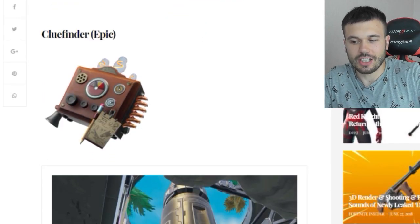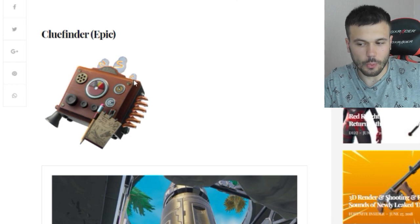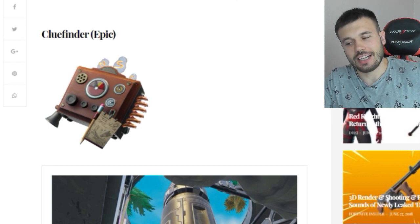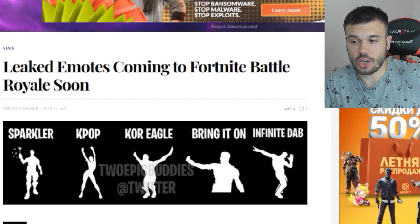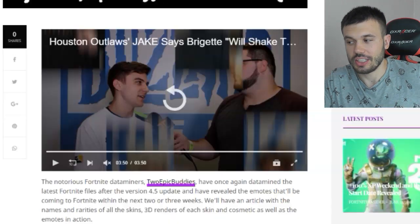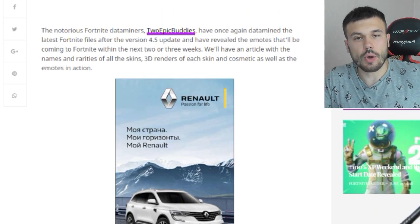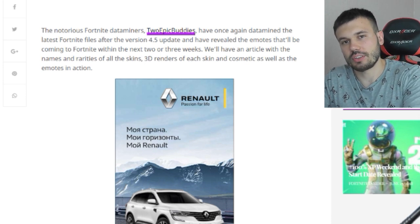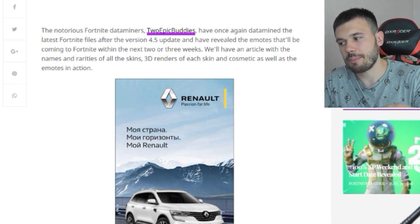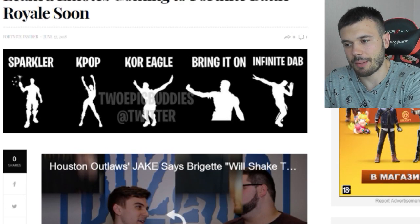And we got Clue Finder — like, you can find the clue. It looks very cool, I like this. And those are all the backpacks and all the gliders. Now we're gonna go to the leaked emotes. Two Epic Buddies on Twitter — follow them, they revealed these emotes, link in the description. They make great posts about Fortnite.